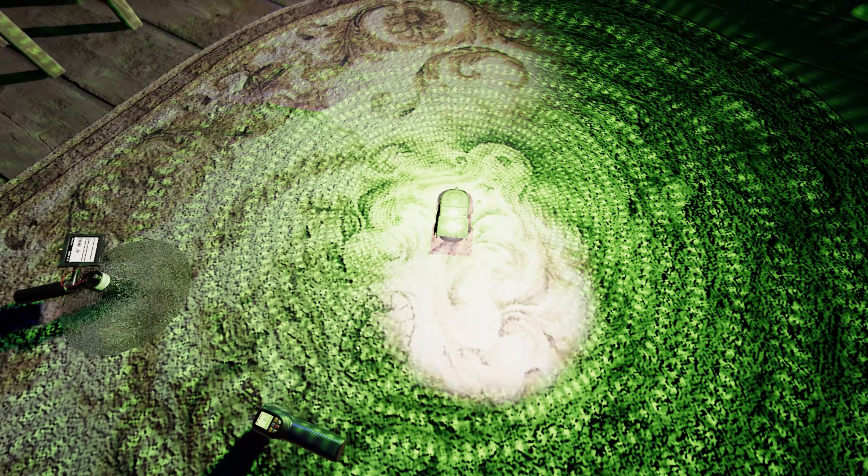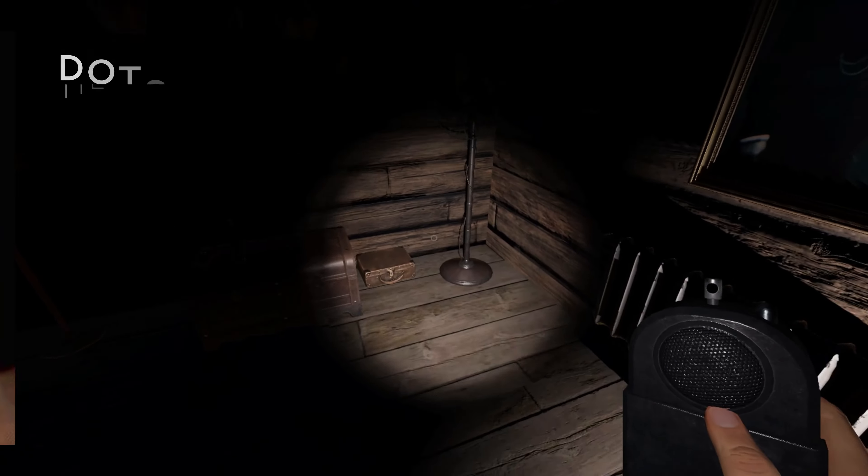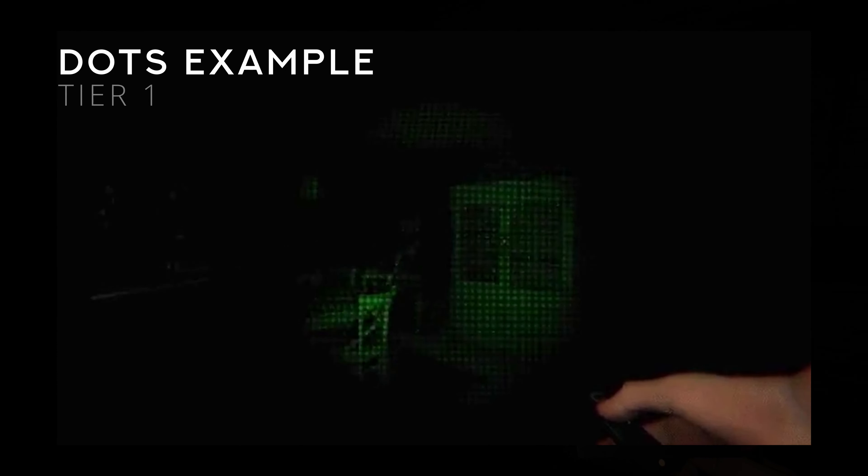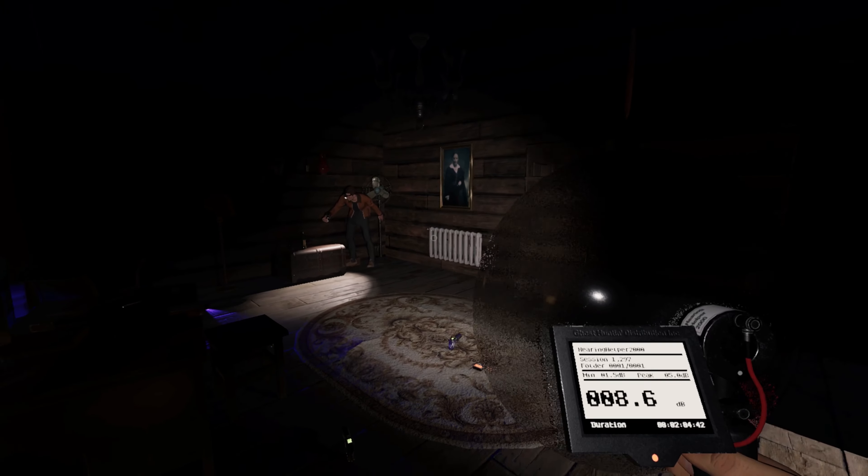So how does this work with the different tiers of Dots equipment? At Tier 1, it will look something like this. Your Dots Projector will be handheld and more like a laser grid pin. The downside is that it is low light intensity and short range. But if you're certain you know where your ghost is, it may be easier to spot it with this item.